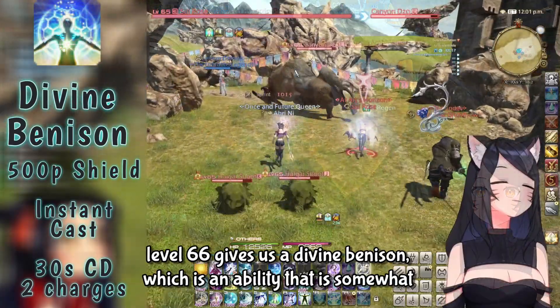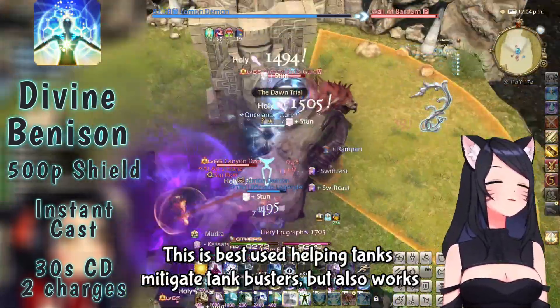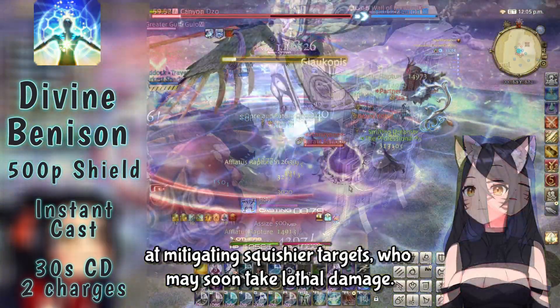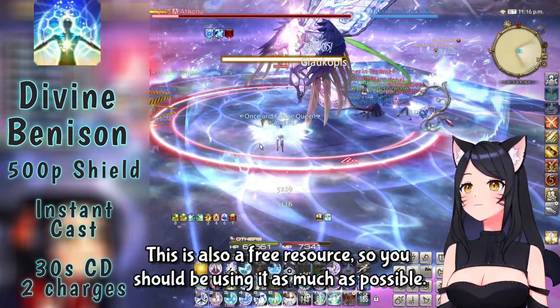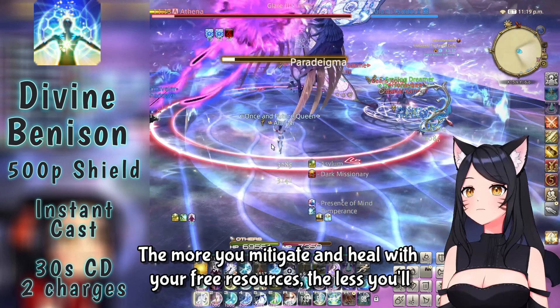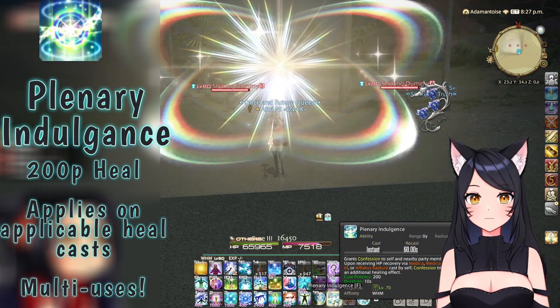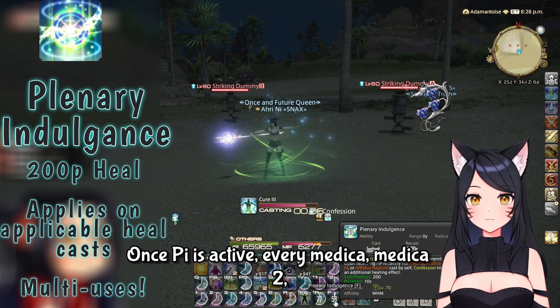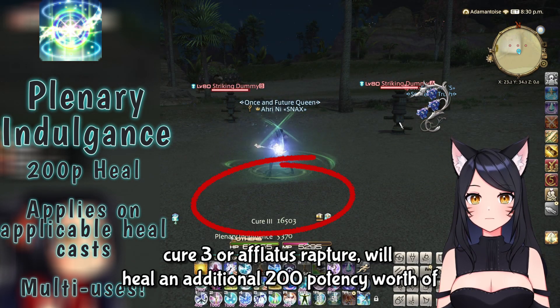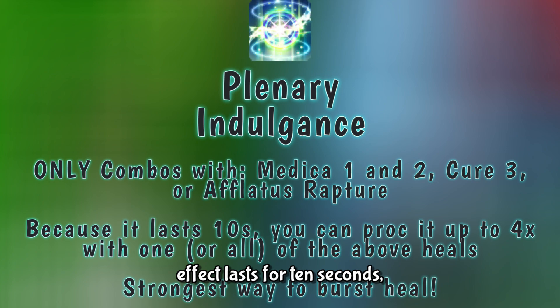Level 66 gives us Divine Benison, which is similar to Tetragrammaton except it's a shield rather than a heal. This is best used helping tanks mitigate tank busters, but also works for squishier targets who may take lethal damage soon. It's a free resource, so use it as much as possible — the more you mitigate and heal with free resources, the less you'll have to GCD heal. Plenary Indulgence, or PI, unlocked at level 70, is one of our strongest burst healing tools. Once active, every Medica, Medica 2, Cure 3, or Afflatus Rapture heals an additional 200 potency separately, and the effect lasts 10 seconds, allowing multiple procs. Best used when your team is taking repeated heavy damage.